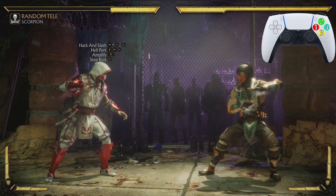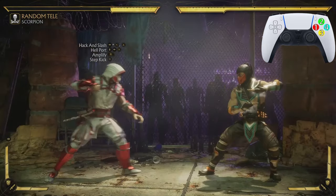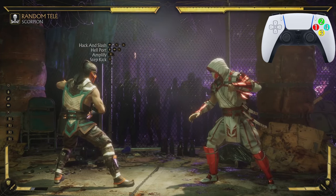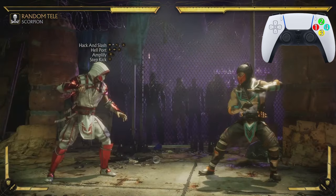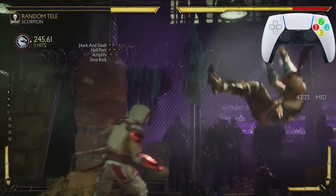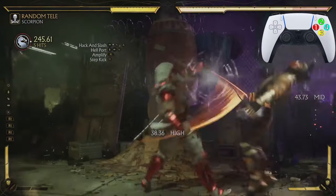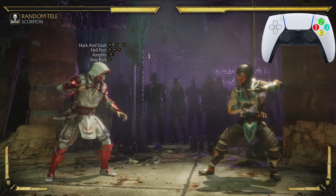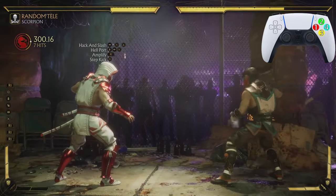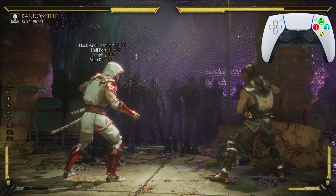After the step kick, we're going to hit them with another teleport, where your opponent will be in the air. Let's practice going from the first teleport to the step kick down to that second teleport. Now let's go from the Hack and Slash all the way down to that second teleport — look at that, already at 300 damage with just two teleports!